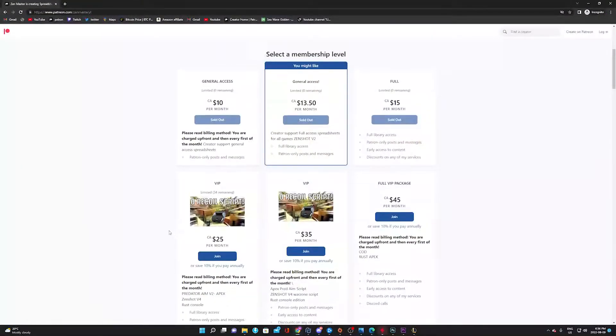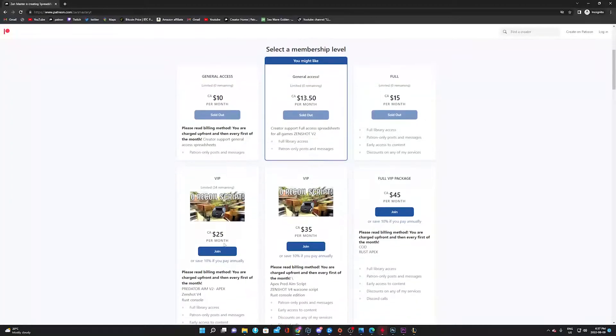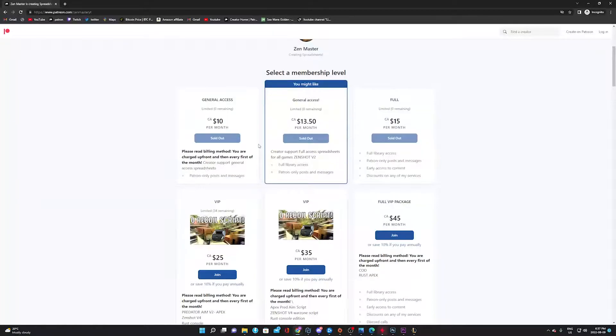Let me talk about the Patreon real quick. Everything is sold out right now. If you don't want to use the script, you're going to have to join the VIP — $25 a month Canadian, so it's very cheap, like $20 USD. We're doing constant updates, spreadsheets, and we also cover other games: Apex, Rust. I'm going to be adding Fortnite and a bunch of other games. Make sure you check it out in the description.